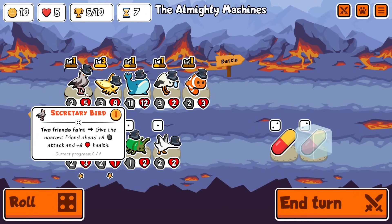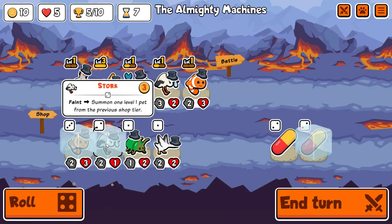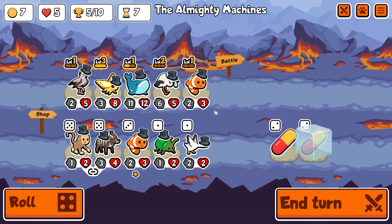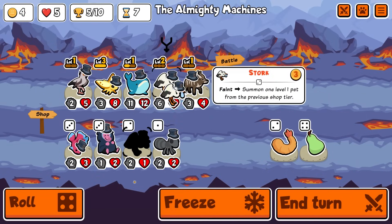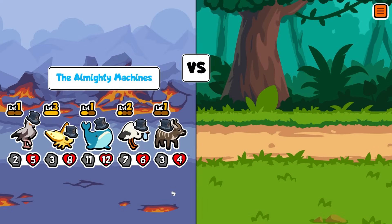I was considering getting rid of the secretary bird but I think the secretary bird is keeping me alive here. It doesn't really matter about the stats, so I'm going to do this — get rid of you. Monkey we could bring in but I think nyala is better here. Not going to hold any more pills. I guess we could keep going with the stalk. We need one more whale to get the level two whale, which would be really nice.